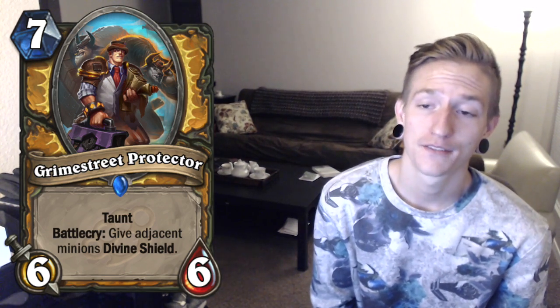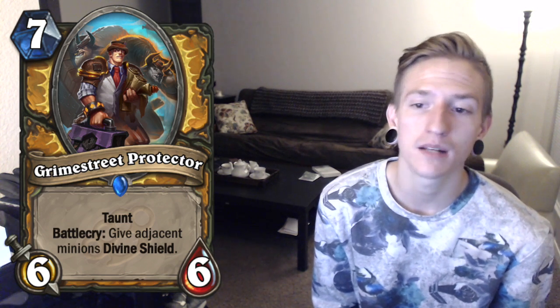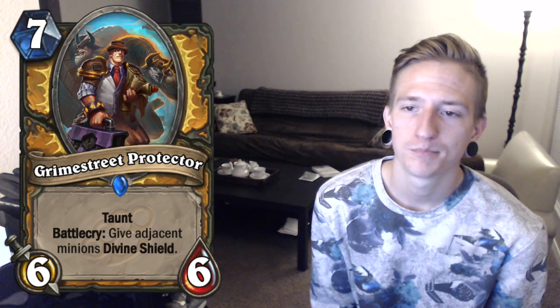Next, one of my favorite cards in this video — Grime Street Protector. A 7 cost 6-6 Paladin card with Taunt, and its Battlecry gives adjacent minions Divine Shield. This is really cool. Giving Divine Shield is so good and it gives it to two minions. His stats are good too, and he has Taunt. I think this card is going to see a lot of play in all sorts of Paladin decks. Probably a new type of mid-range Paladin deck is going to be formed that'll be trying to play Curvestone, playing minions every turn, and on turn 7 you play this and just get all the good trades. Good card.